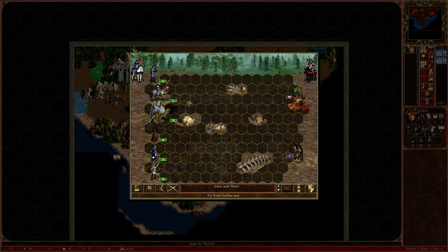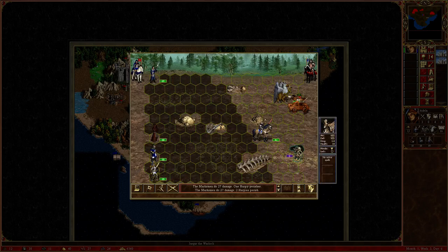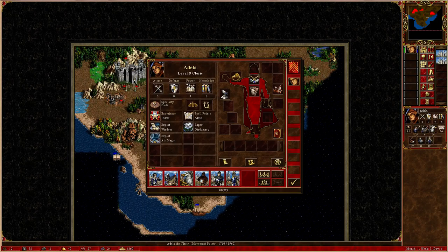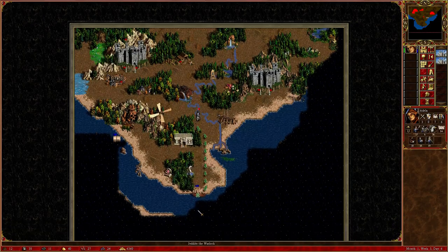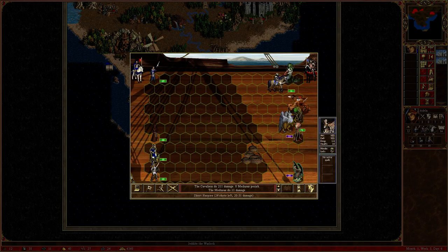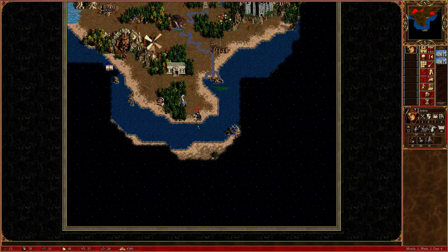We're going to haste our units — when you haste your griffins, they can get all the way across the map. We killed the enemy hero and it looks like he had an artifact on him that gives us plus two spell power, which is pretty nice. Now we can make it to another enemy and take him out as well. We attack the holders, and he fled because he did not want to lose all his troops — that's probably his main character and he didn't want to lose the artifacts on him.